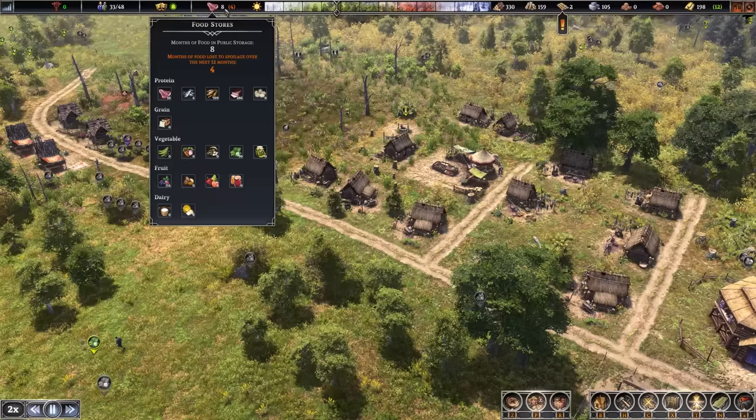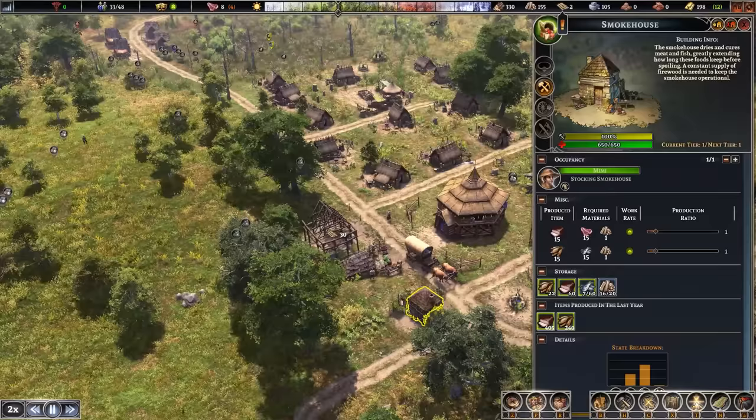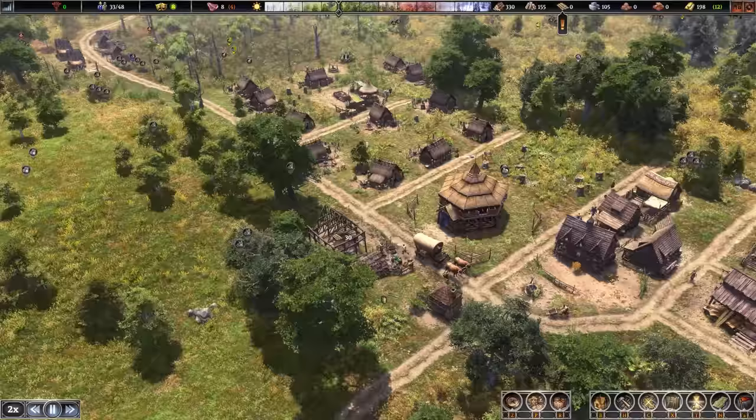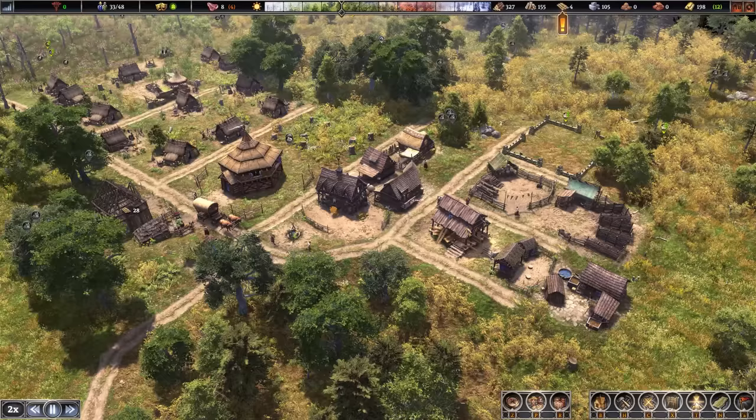We have eight months of food ready. We have our root cellar down here storing our food, and our smoker obviously preserving the food — smoking both fish and meat using firewood. We're very low on planks. We've got three people cutting wood. Just got a new immigrant, so we'll put everyone on planks because we just have a lot of plank production to get through.